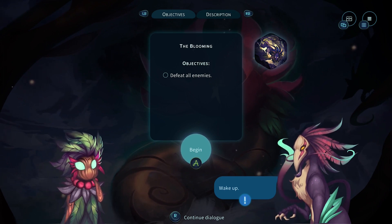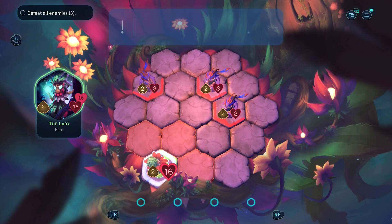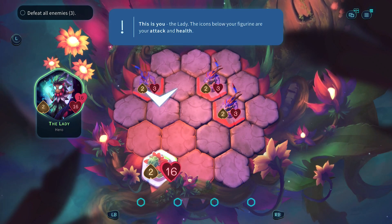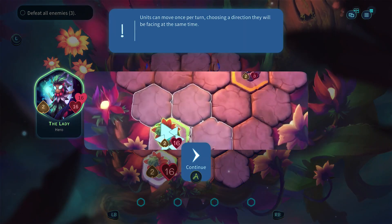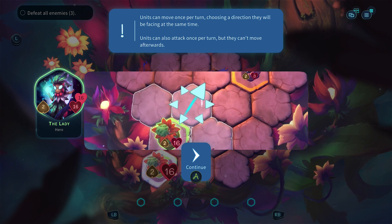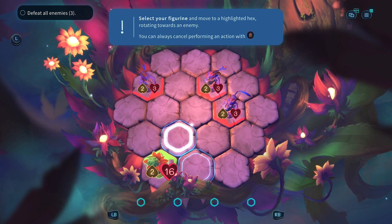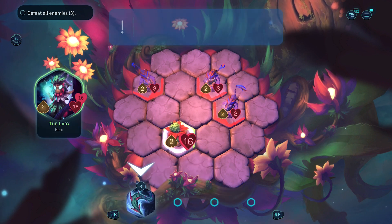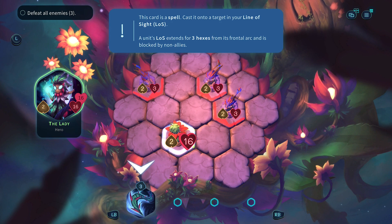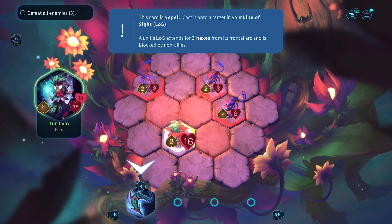Okay, so to defeat all the enemies, hold A to begin. Hex tiles! Okay, so here's your attack and health - pretty basic. Units can move once per turn, and you pick which way you're facing. You can also cancel. So we'll move our first card - spell cast in order to target your line of sight.